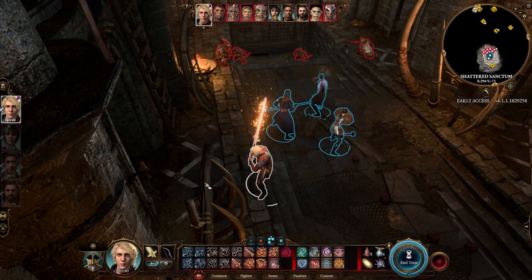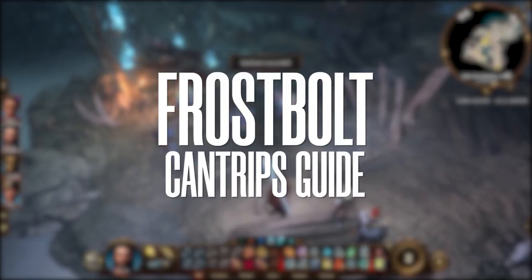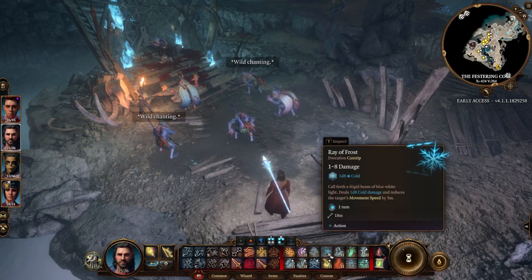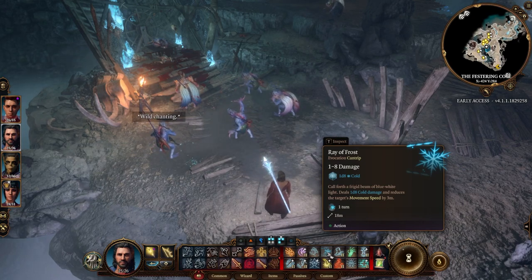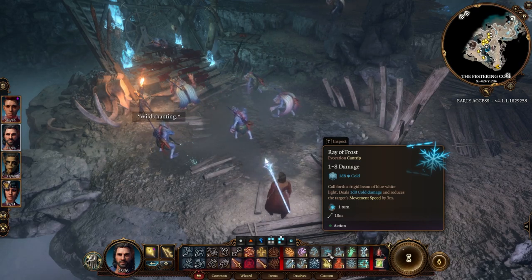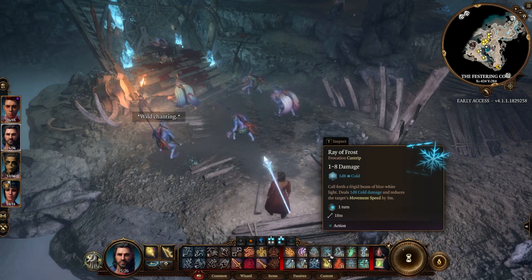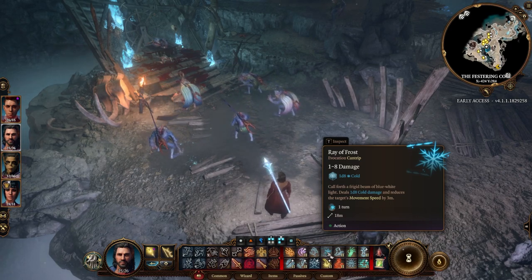For Frost Bolt: when you see it, it looks like just a cantrip that does 1d8 cold damage — less than Fire Bolt's 1d10 — but Frost Bolt has two things going for it. The first is that it takes away 3 meters of the character's movement speed when you hit them, which is very good. That's roughly one third of a regular movement speed for a character. Some will have 40 or 50, but 30 feet of speed is kind of the average, so that's pretty impactful.